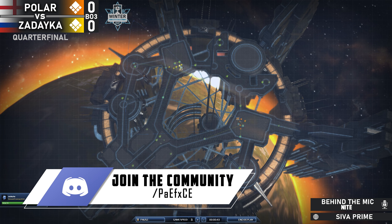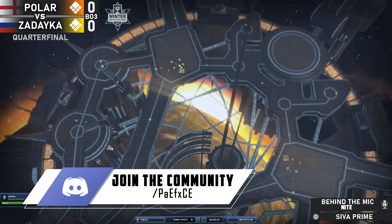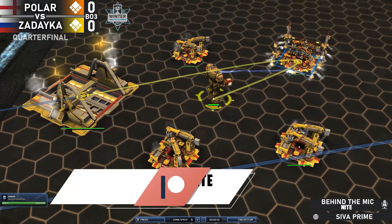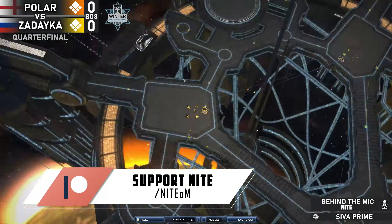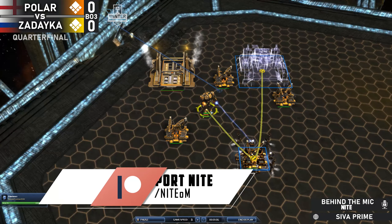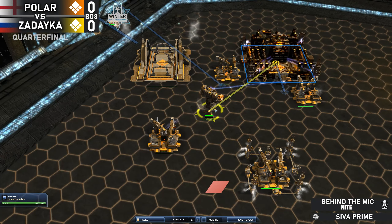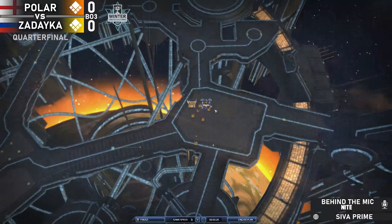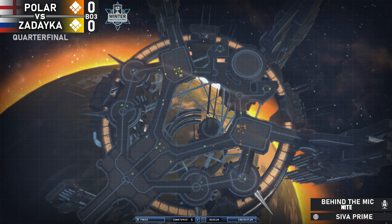Let's go ahead and introduce our players starting in the top of Shiva Prime. It is our yellow UEF commander with the name of Zadaika. He is opening up with one air factory. His opponent Polar Bears is also a UEF but in the color orange, opening up with one air and one land factory.